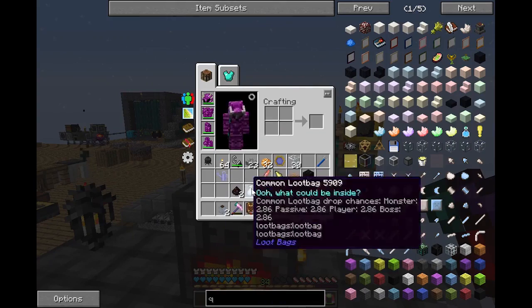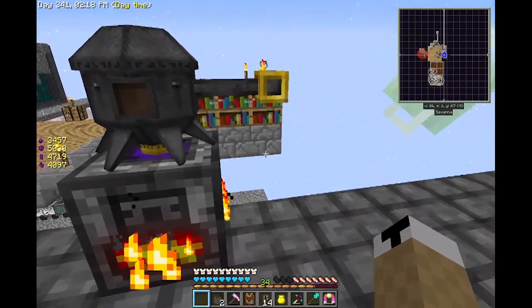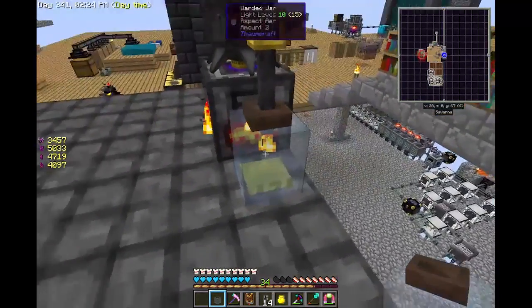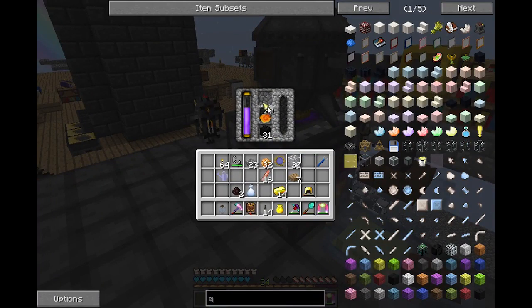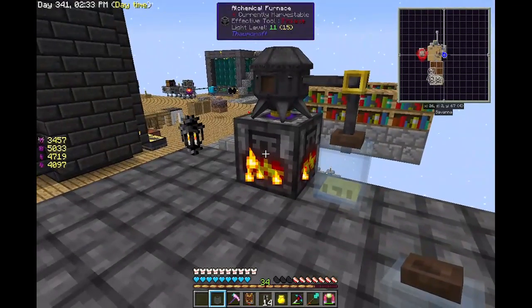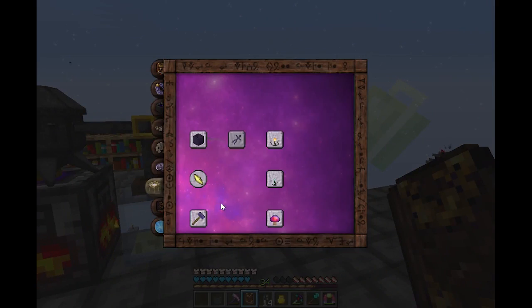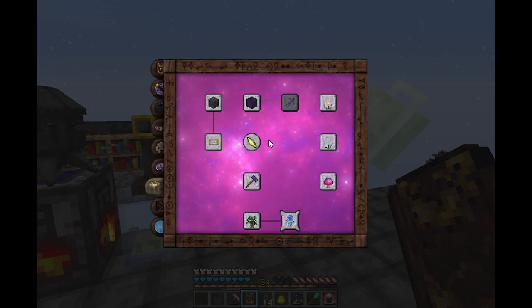I'm way overcomplicating this I know. There we go - jar. Okay, now it's collecting, which means I can put the coal and the air back in there. And that is how you get essentia. I'm going to gather all the essentia I need for this and then I will set everything else up in the next episode.